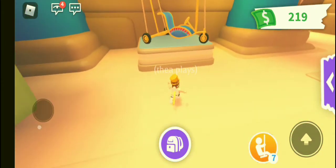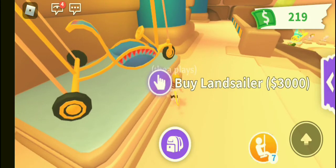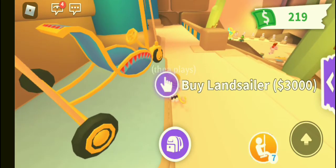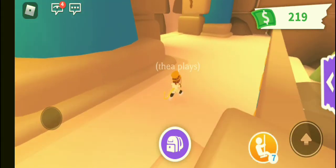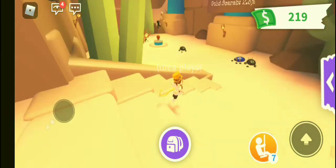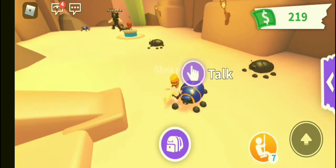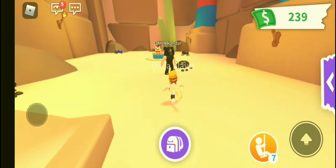Okay so we have the Land Sailor — it's a land sailor, I guess it's a stroller. It's 3,000,000, that's a lot. You can buy the mud ball to level up these pets, and I'm guessing the blue one is a legendary. And over here is the mud ball.